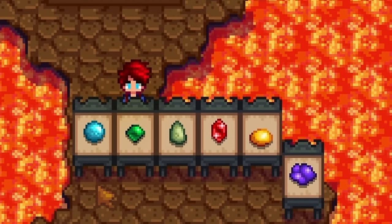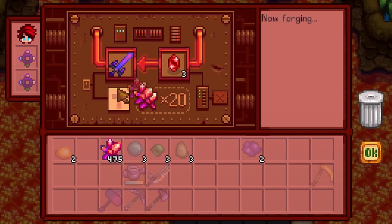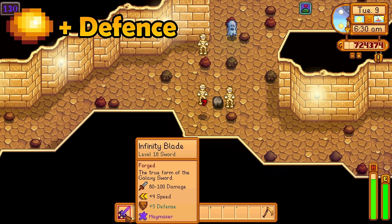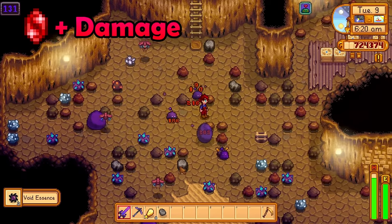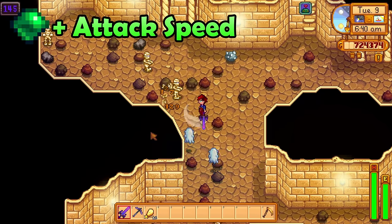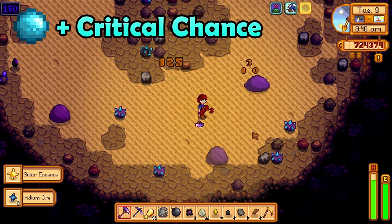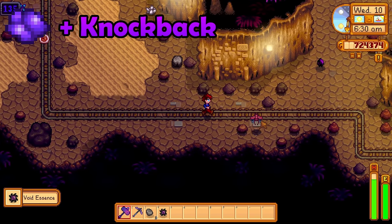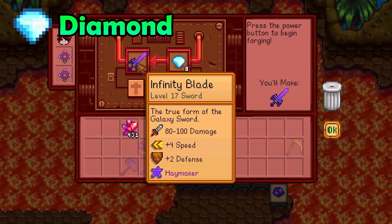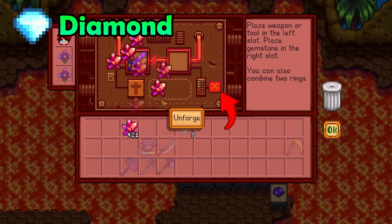Now onto Weapon Enhancements. There are 7 different types of enhancements you can add to your weapon, up to 3 per weapon, and you can mix and match. To apply an enhancement, simply place your weapon in and place the corresponding gem. Topaz increases the defensive stat by 1 per level. Ruby increases base damage by 10% per level. Jade increases critical damage by 10% per level. Emerald increases weapon speed by 2 for the first and third level and 3 for the second level. Aquamarine increases critical strike chance by 4.6% per level. Amethyst increases knockback by 1 per level. Each upgrade costs Cinder Shards, but if you are very low, you could use a Diamond, which applies 3 random enhancements saving both gems and Cinder Shards — though you can remove them all by clicking the button.